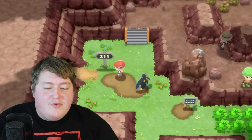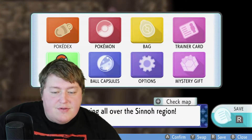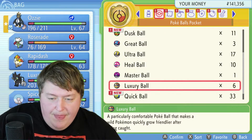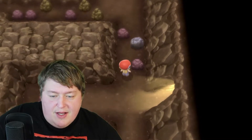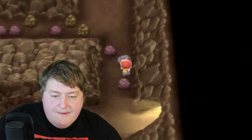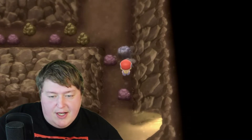Here we are at the entrance to Mount Coronet, so we're going to go inside. I do recommend that you use some repels here because there are a few steps to get up there, so I'm just going to use a max repel. First up, we're going to go up and we need to move these Strength boulders out of the way. Strength — get out of the way. Thank you, Bibarel. I appreciate it.